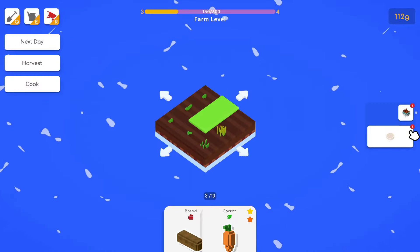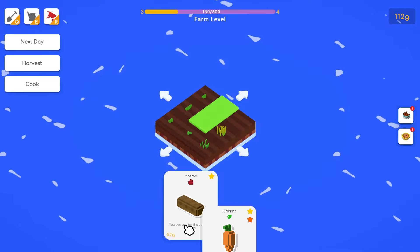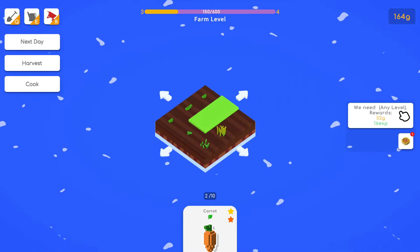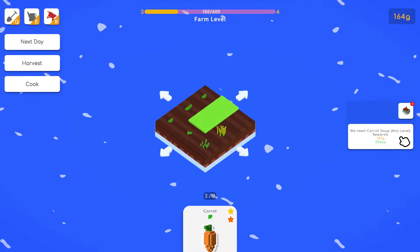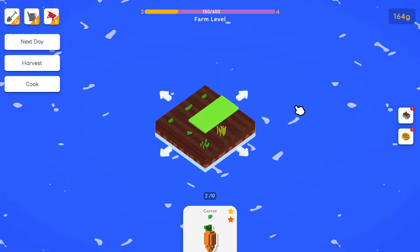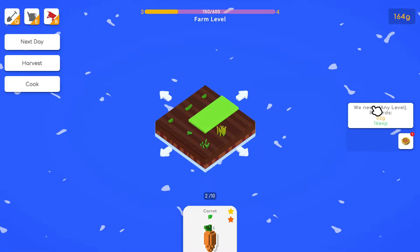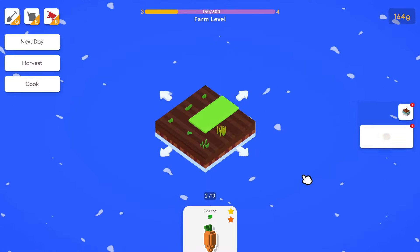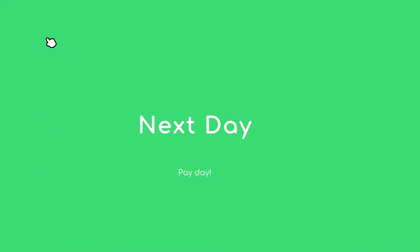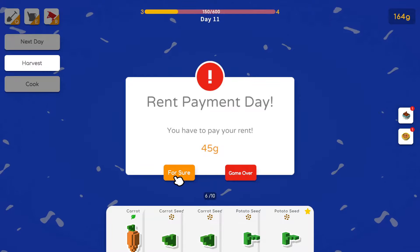Since we don't actually have the second item, we could sit on this or sell it now. You can only have two active objectives. The tooltips are a bit misleading — this should say 'roasted carrot' on the card. This other one is obviously carrot soup. When you hover over them you know what they are. Let's go to the next day.